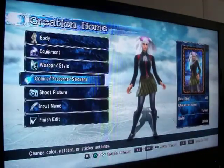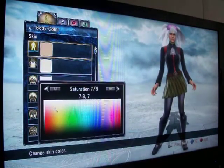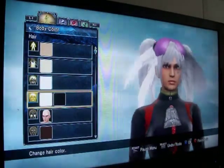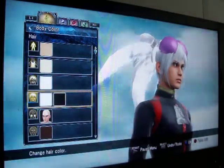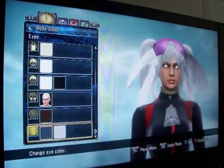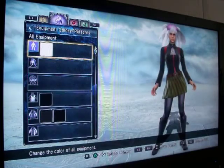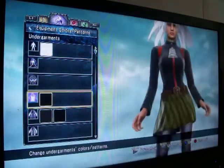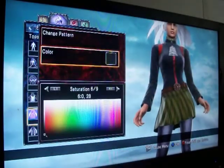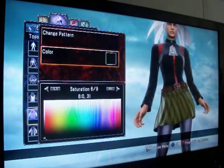For weapons, give her whatever you want — I don't even think she has a weapon technically. For skin, 787 I think fits her. Make sure you put her hair color as white and then black for the little bands holding her hair together. For all equipment, pick black first and then slowly go through these. You can make it this particular color, 6-0-28, or you can just make it pitch black if you want.